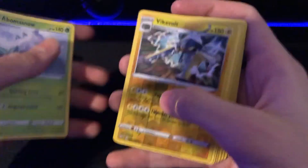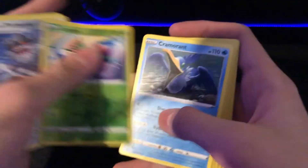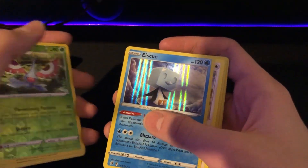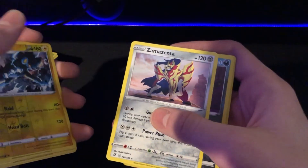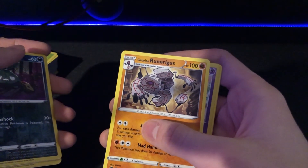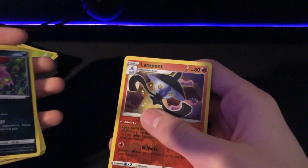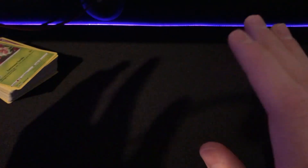We got an Abomasnow, Vikavolt, Glarian Psyark, Scyther, Cramorant, Glarian Yamask, Masquerain, Eiscue, Snorlax, Luxray, Zamazenta, Trubbish, Glarian, Runerigus — that's how you say it — Indieedee, Sinistea, and Lampent. Well, hope y'all enjoyed the video and have a wonderful day.